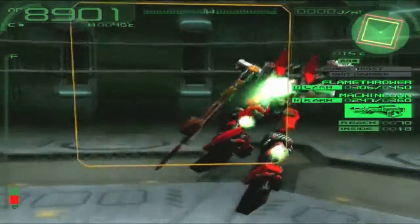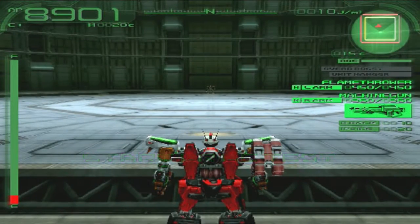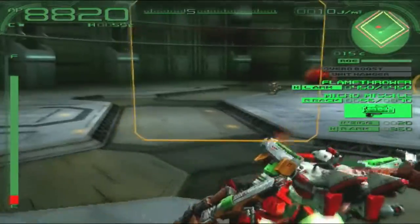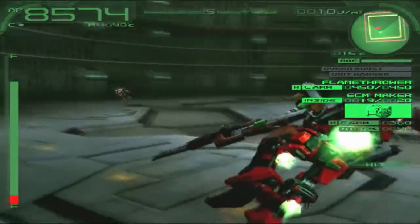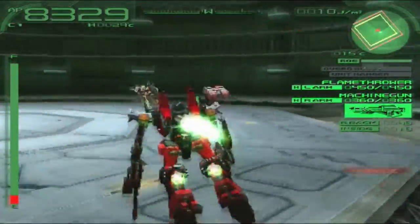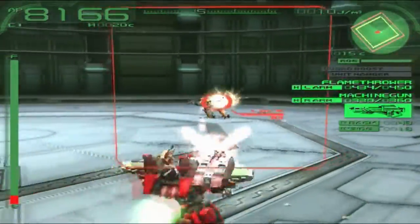First things first, let's go for some missiles quickly. That's Swift right there. And with that, let's go for some ECM markers — I believe that was Sand Attack. Okay, another ECM marker, please. Let's have a big cooldown. Now I need to just get close and start using my machine gun and flamethrower combo.